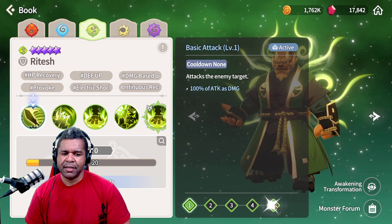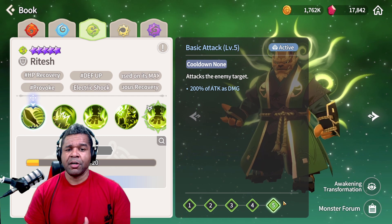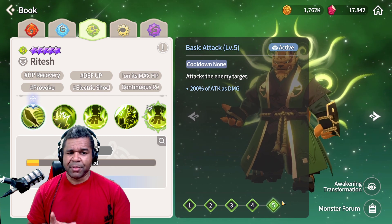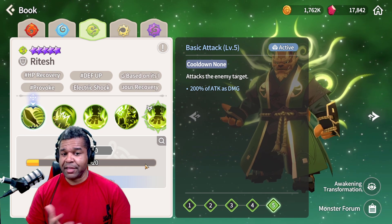Skill one is obviously the basic attack. There's nothing special about it. We've been taking a look at a couple of units here over the past week or so having some kind of unique mechanic on the first skill, so I wanted to make sure there wasn't anything going on — and there absolutely isn't.